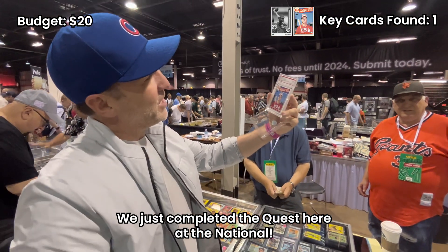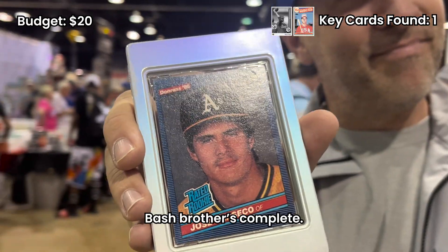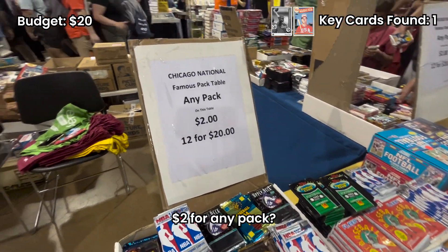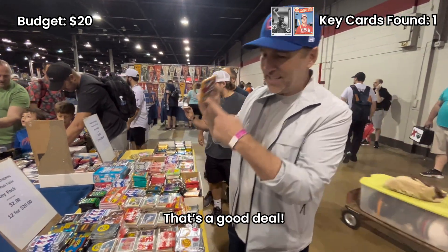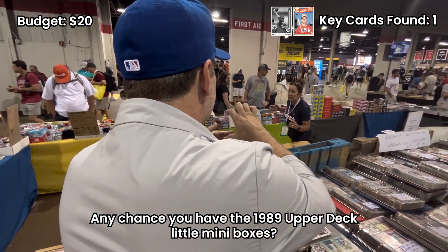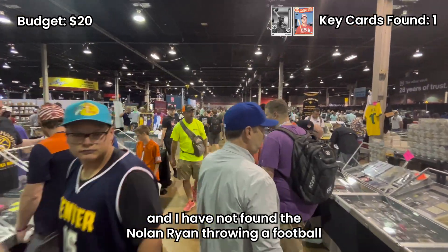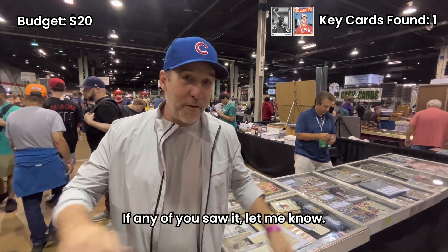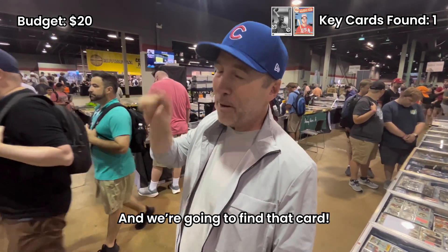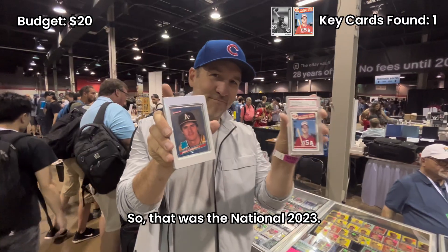The quest is complete here at the National. We got the Mark McGwire Olympic card — one of the greatest, most epic sports cards of all time. Last year's quest, this year's quest: Bash Brothers, another one complete. I've been to like every booth at this convention and I have not found the Nolan Ryan throwing a football side quest card anywhere. This quest is going to have to continue out of the National and in card shops across the country — we're going to find that card. Because a quest is a quest. They're not always easy, they sometimes take a long time, but we're always going to complete a quest. That was the National 2023.